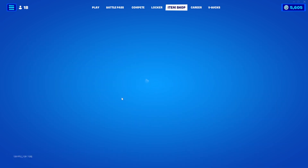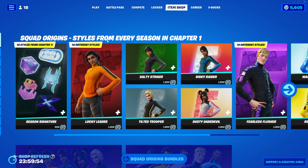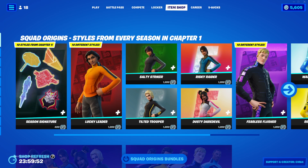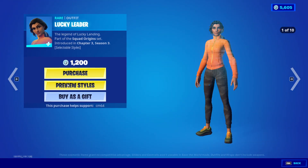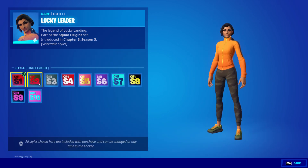I opened up the shop. There's some new stuff — Squad Origins, with styles from every season in Chapter 1. Okay, I want to see this. So, Chapter 1, Season 1.